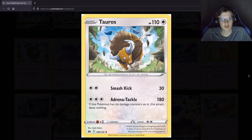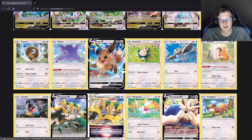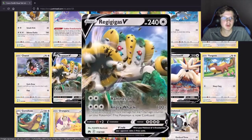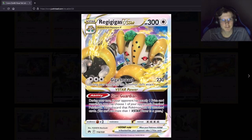Not a bad Turtonator honestly, but another data reprint. Regigigas V — I think this is the first Regigigas V, 240 HP. The Vstar power: if your opponent has exactly one Prize card remaining, choose one of your opponent's bench Pokemon, discard it and all attached cards. That's very situational. Pretty mid attack, 300 HP for a Vstar though. This is kind of mid overall.